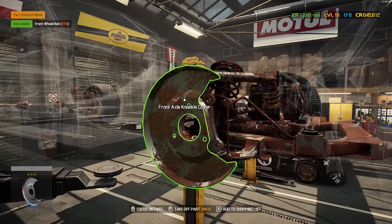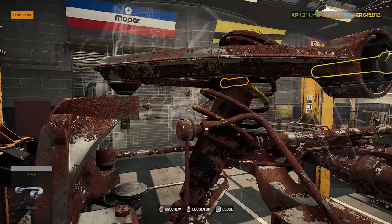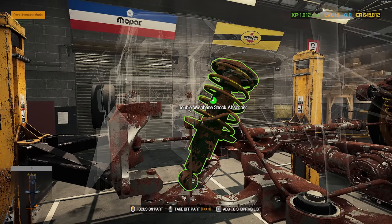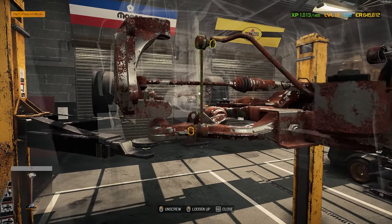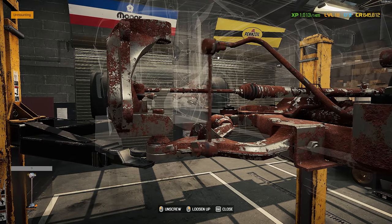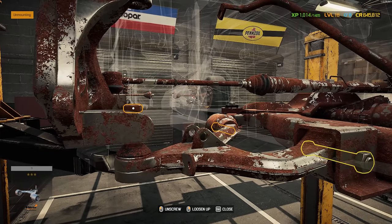It's the Hoonicorn — get that front axle knuckle cover off. This is all pretty complete here, surprisingly for a salvage auction car. Usually don't get this lucky. Hopefully we can repair quite a few of these parts. Let's go ahead and get the shock assembly out, get our sway bar front end link off. The bottom suspension arm needs quite a bit of lube here.